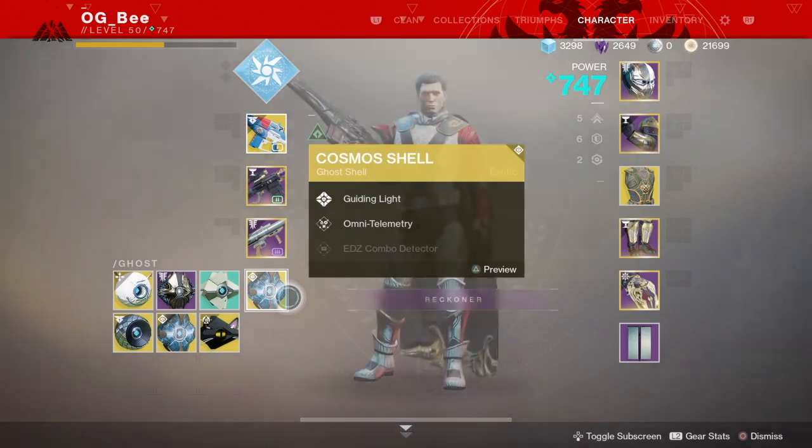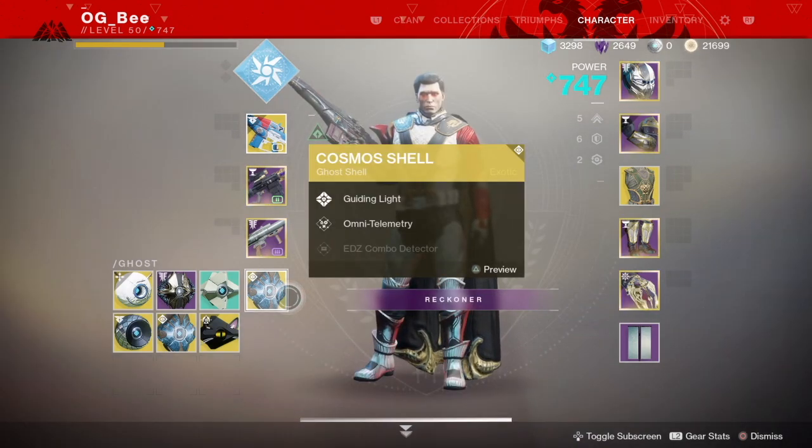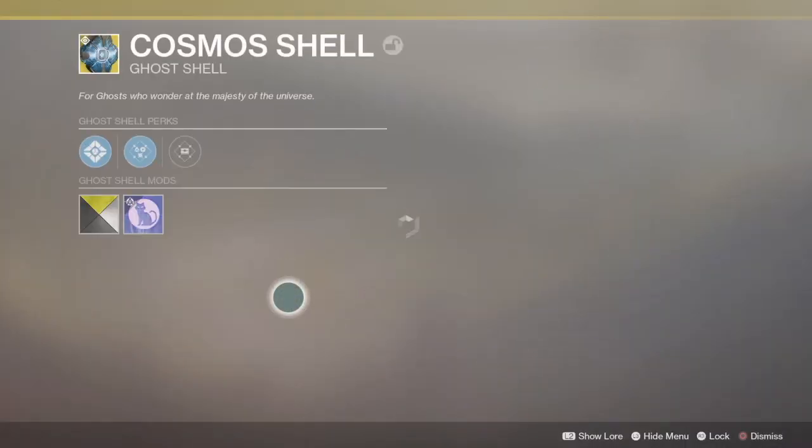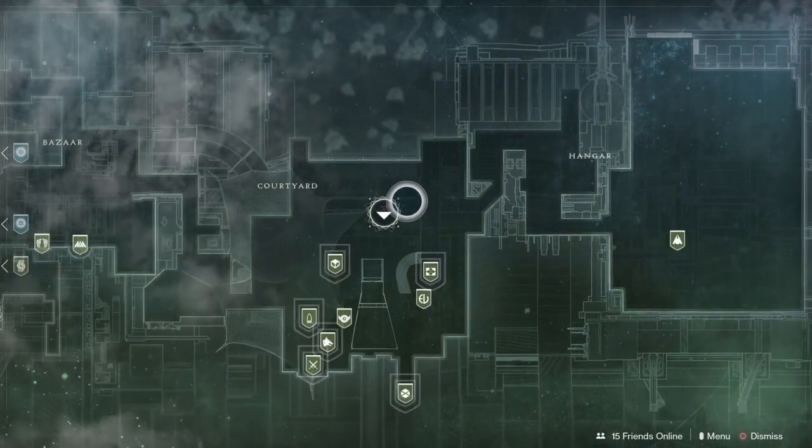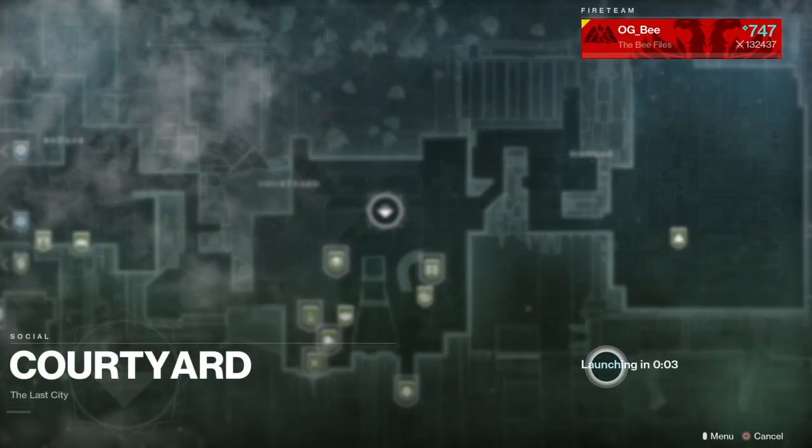The most important thing is, once Shadowkeep does launch, before handing these bounties in, make sure you have got a Guiding Light Ghost Shell. This will give you that extra 10% XP, and this will mean a lot once it comes time to grabbing those extra power levels that we're going to need. So make sure you equip this ghost before you hand any of your bounties in.